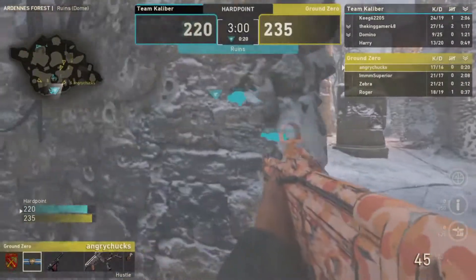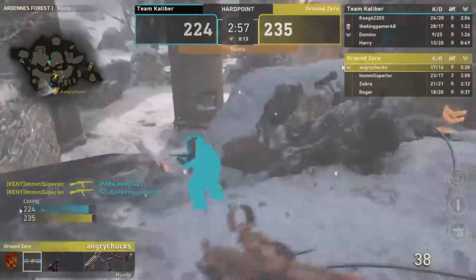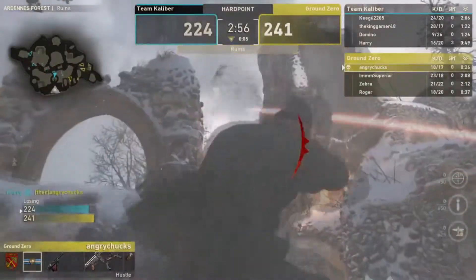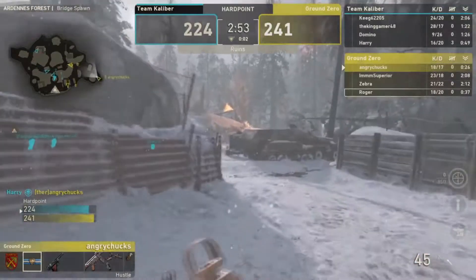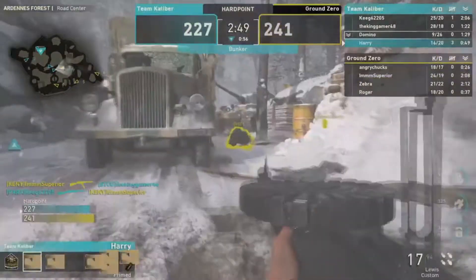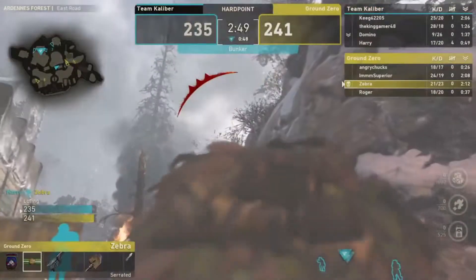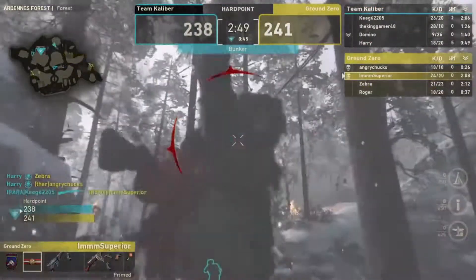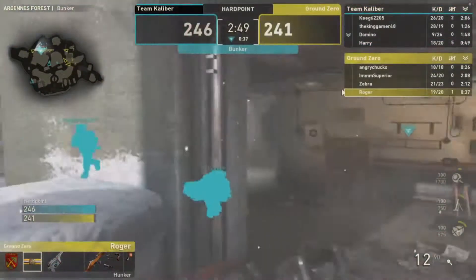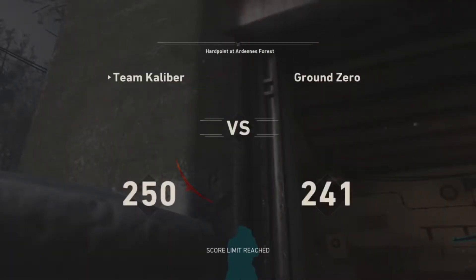Theory throws a nade at the hill but doesn't know where anyone is. He must contest, but can no longer win off the hill. Kenny and Theory pick up kills. Ground Zero rotates — they break, get a couple kills, and push forward. Parasite picks up huge kills and Harry goes on a five-kill streak. Roger pushes from behind but can't find Domino.